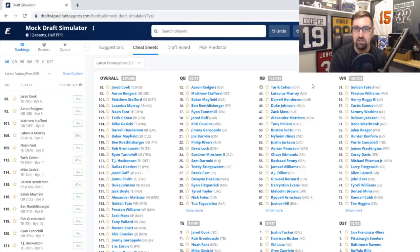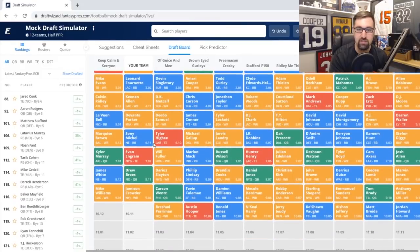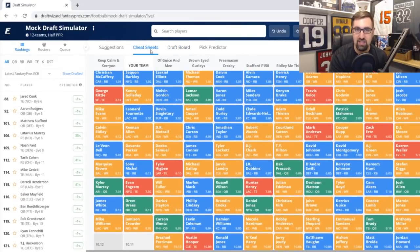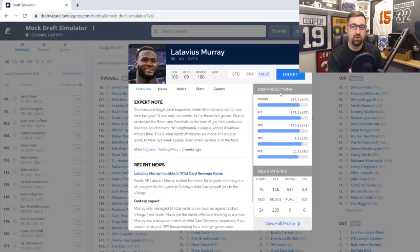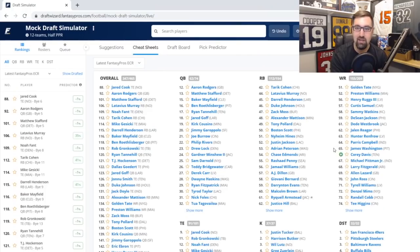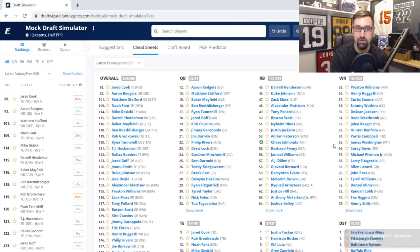Now looking at running backs this late in the draft, you want guys who could potentially fill in if there are injuries during the season. The one guy I see here who could 100% step in and be a huge addition is Latavius Murray. If Alvin Kamara were to miss any time, Latavius Murray is a running back one during that stretch. I'm going with Latavius Murray here to reinforce my team against injuries.